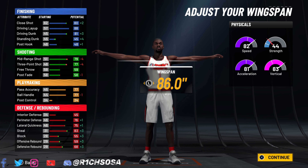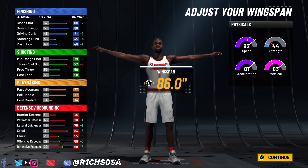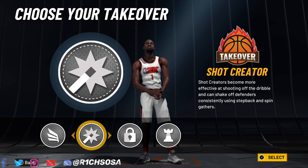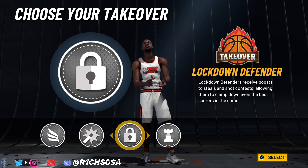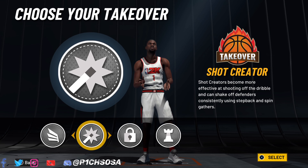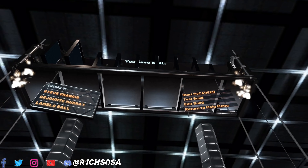With our physicals we're getting a boost towards this area, so our speed is definitely going to hit the 90s as well as the vertical. As you can see, we get the slashing takeover, shot creating, and playmaking takeover, which are going to allow us to break ankles, and we also get the lockdown defender takeover. The build name is going to be called the Jack of All Trades — we're able to break ankles, speed boost, get pro dribble moves, contact dunks, and the lockdown defender takeover.